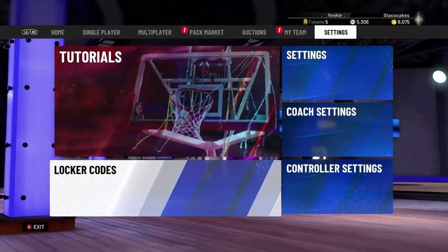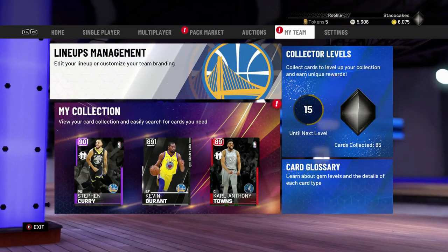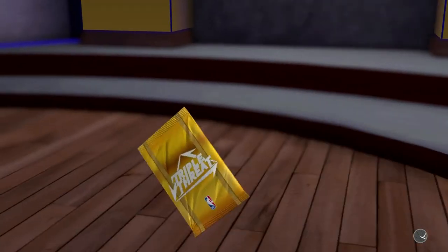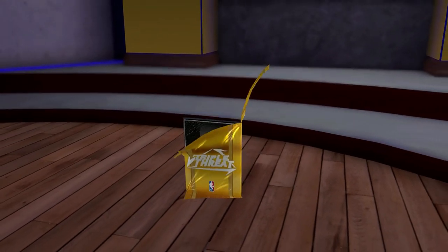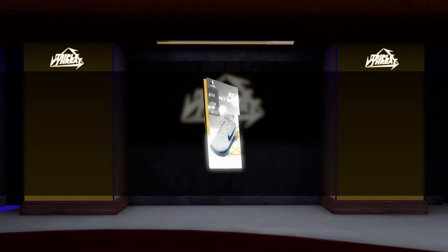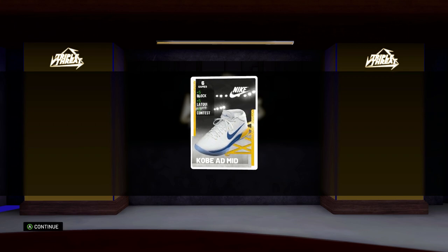Let's open it up and see what it is. So we've got a gold shoe. Let me know in the comments down below if you guys got the gold or a diamond. So we've got a Kobe AD mid.